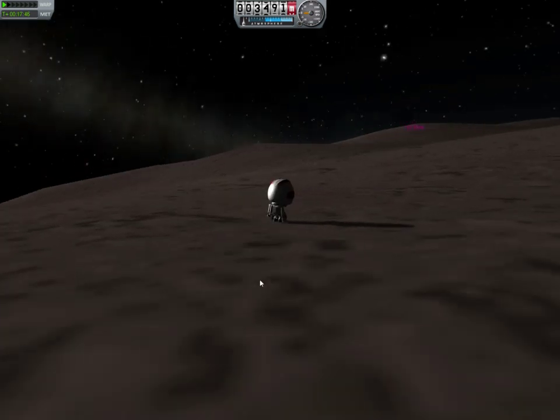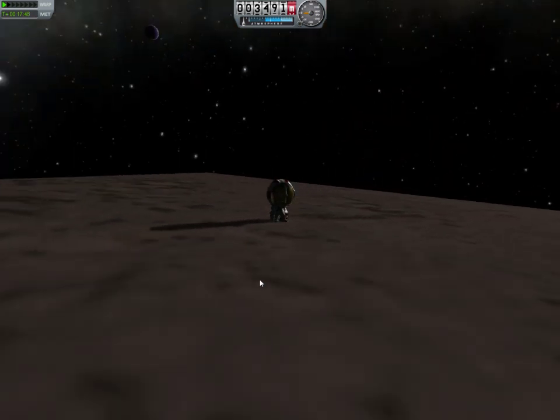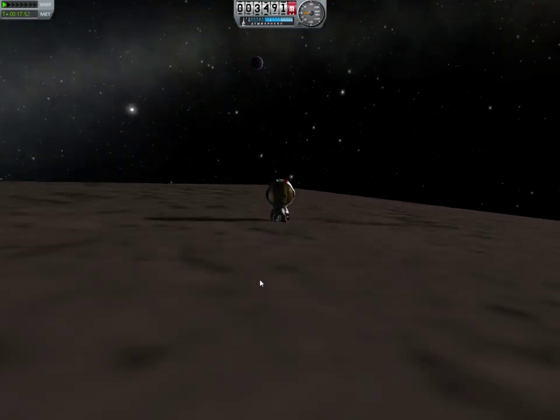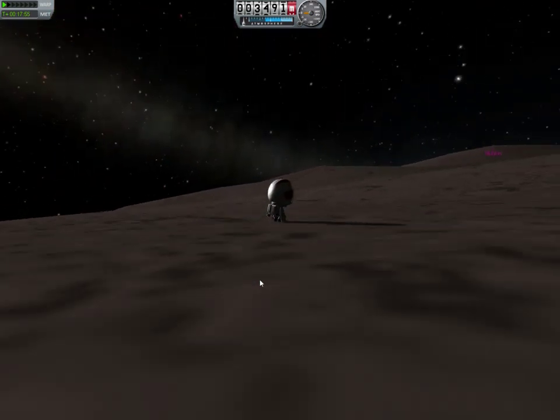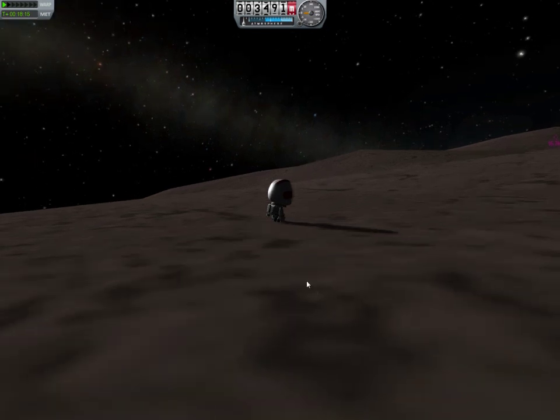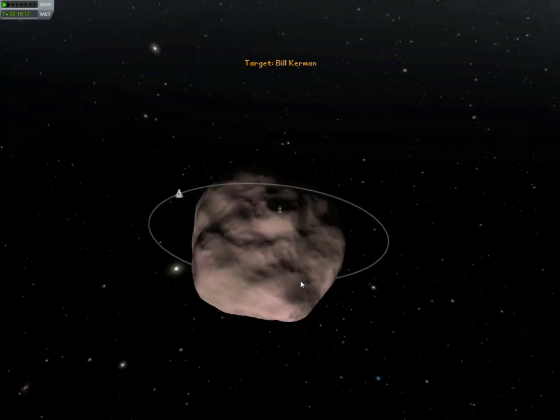So I'm now where I want to be. Basically the plan is to wait for... oh, there's Eve in the background! The plan is to wait for the ship to come all the way around, which will take about an hour or maybe two hours in-game. Obviously we're gonna skip through that, and then we're gonna go straight up — hopefully not get smacked into by it — but we'll back up a little bit and try and rendezvous with it.